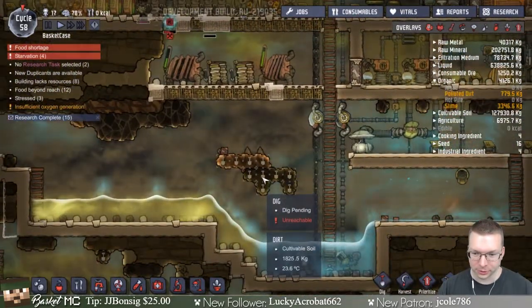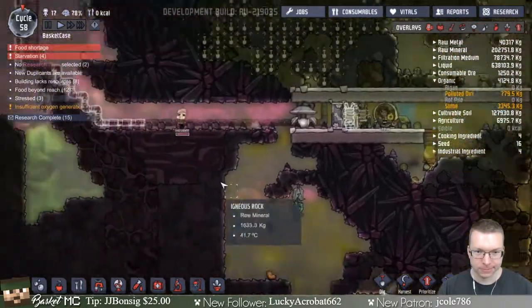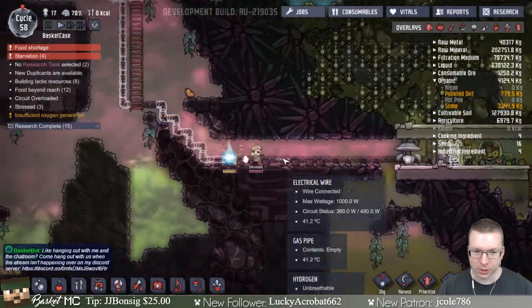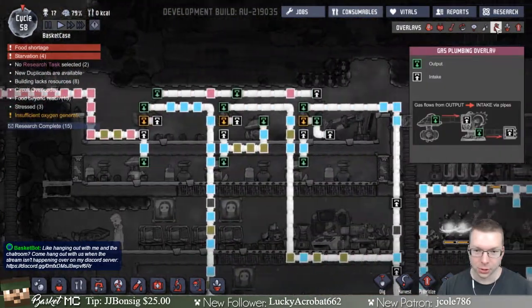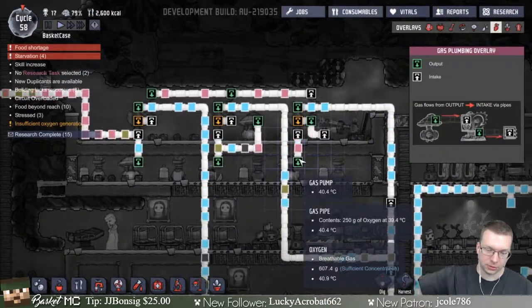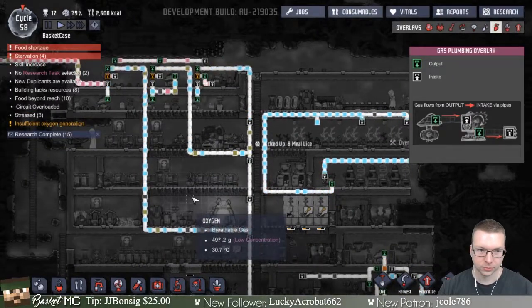I need more sand. At least this thing is doing pretty well — this person is running and generating a bunch of hydrogen. So we have a bunch of hydrogen running over that we're using to power, and that power is feeding into this whole grid down here. Going pretty good.